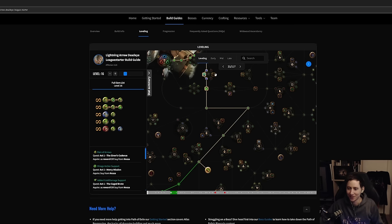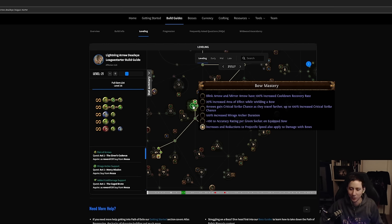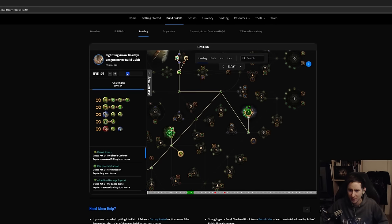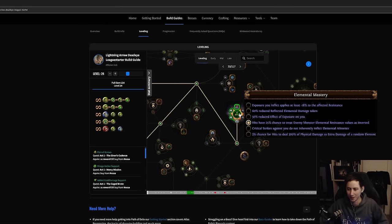You can always grab more life nodes on the way to things — that's totally up to you. We take Farsight for accuracy, and then we take 'Increases and reductions to projectile speed also apply to damage with bows.' This means any time you get increased projectile speed on gear or the passive tree, it double-dips — giving you faster arrows so damage feels more snappy and instant, while also directly increasing your damage. It's one of the most amazing masteries in the game and a big reason why bows are so strong.